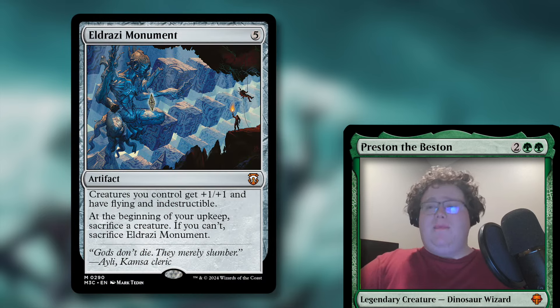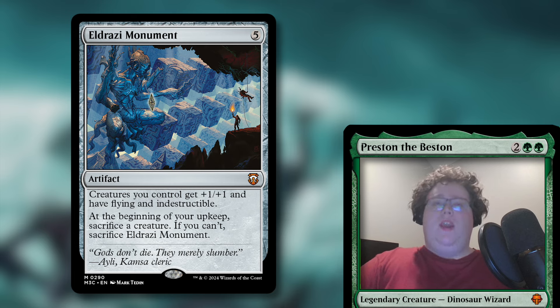Next up, we have Eldrazi Monument — it's a five mana artifact. Creatures you control get plus one, plus one and have flying and indestructible, but at the beginning of your upkeep you have to sacrifice a creature. If you can't, you sacrifice Eldrazi Monument. That restriction usually isn't going to be a problem for us — we have some token generation in this deck and some low-impact little creatures we don't mind throwing away. The indestructible and the bonuses are nice. That extra plus one, plus one and especially the flying is a good way to get over people's chump blockers. It's a good card to end the game and a good card to make sure you don't get taken out with a board wipe.